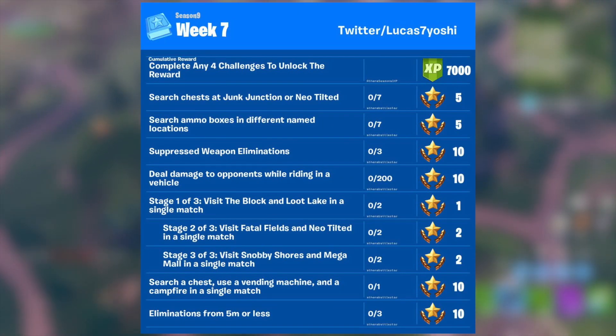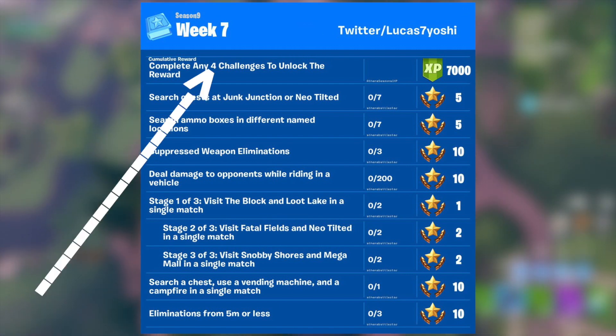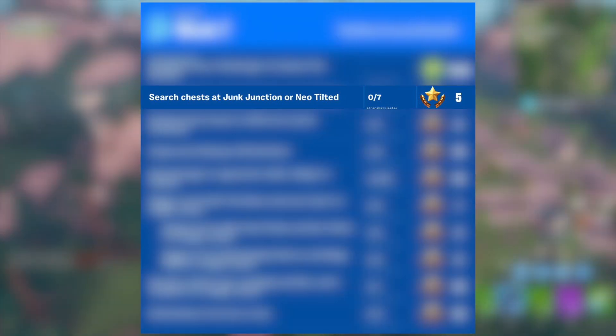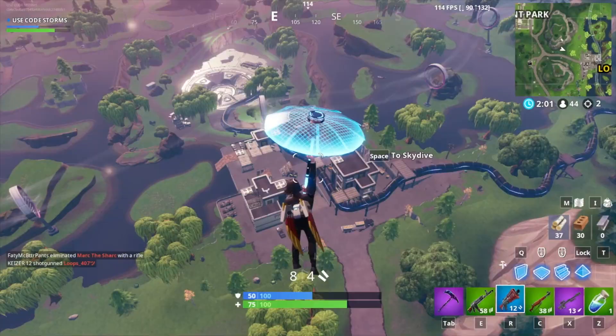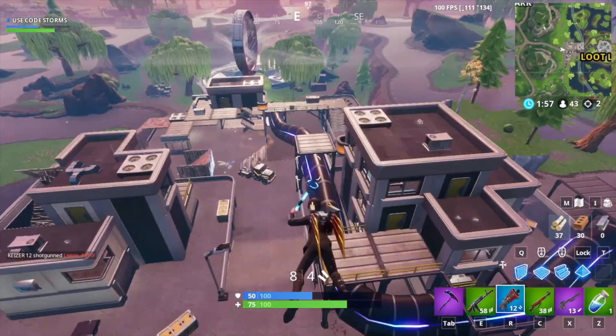Once again, on screen now you can see all of the Week 7 challenges. If you're able to complete 4 out of any 7 of these challenges, you'll be rewarded 7,000 XP. The first challenge is to search 7 chests at Junk Junction or Neo Tilted, and if you're able to complete this challenge, you'll be rewarded 5 Battle Pass Stars.